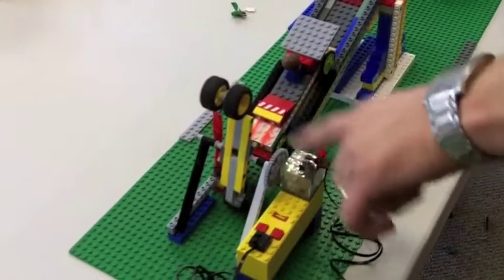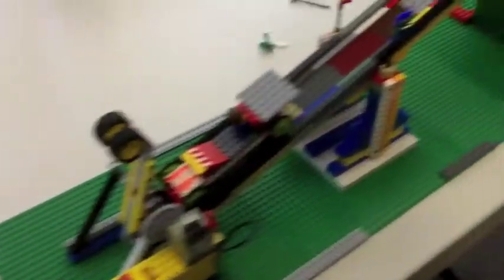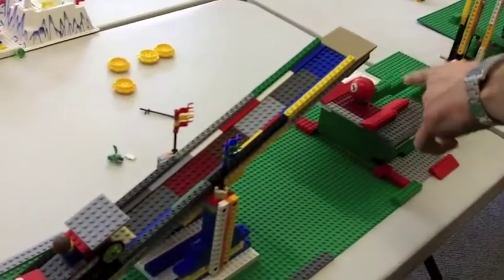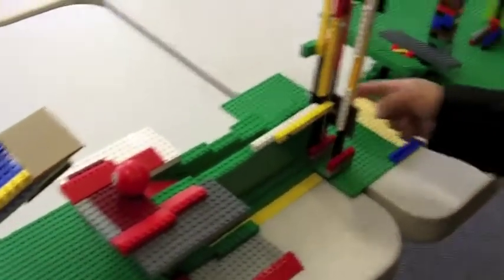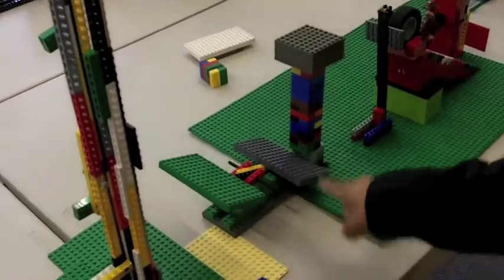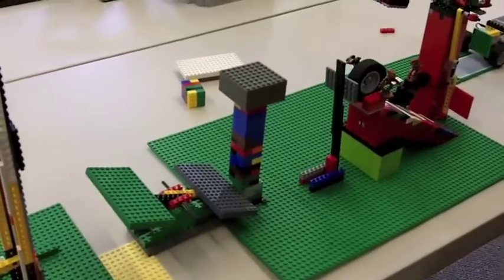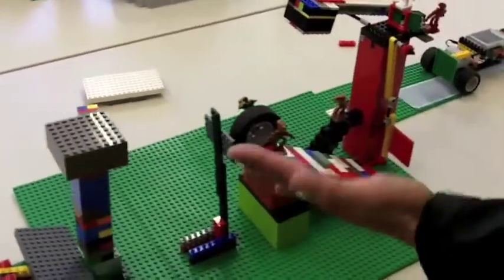Turns on this motor here, which turns this double-sided tire arm, lifting this teeter-totter, sends the gravity car down to hit the red ball. When it hits the ball, it goes down the ramp, and then hits this lever, which hits this lever, and all the levers all the way to the top hit this ball, which drops down and hits another lever, and knocks down that post.